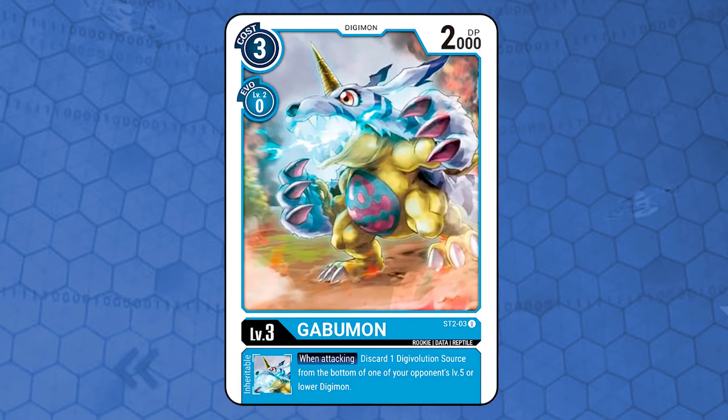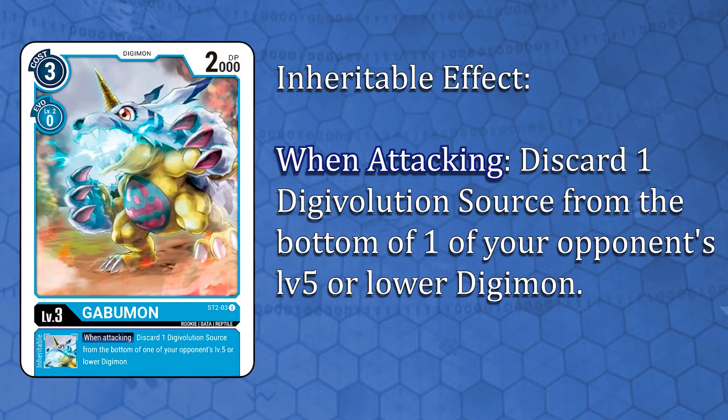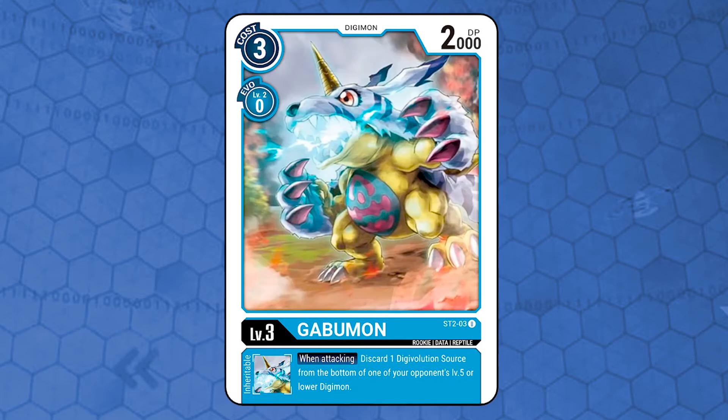Gabumon. Level 3, data attribute, reptile type, 2000 DP, costs 3 memory to play from hand and 0 to Digivolve, requiring a level 2 blue Digimon. It has an inheritable effect: when attacking, discard 1 Digivolution source from the bottom of one of your opponent's level 5 or lower Digimon. It helps taking off the opponent's Digivolution sources, shutting down inheritable effects and assisting the deck's strategy.